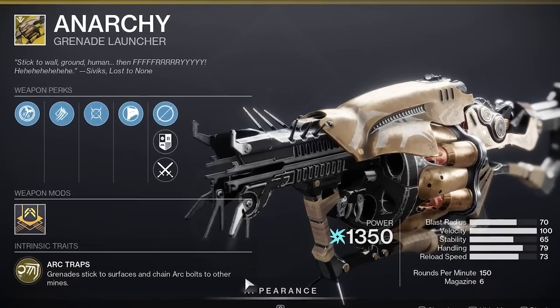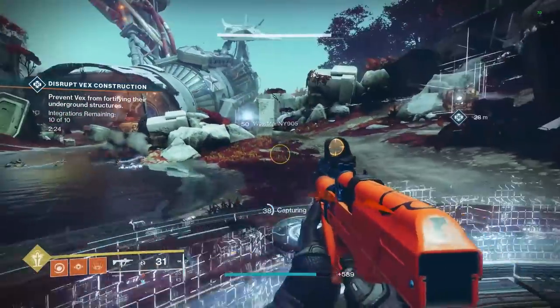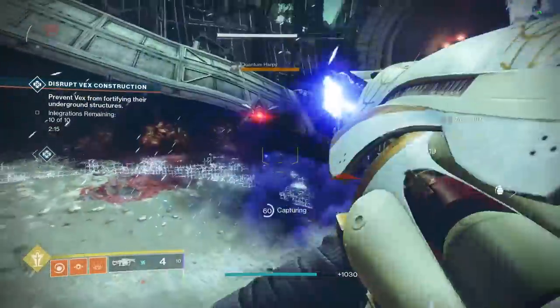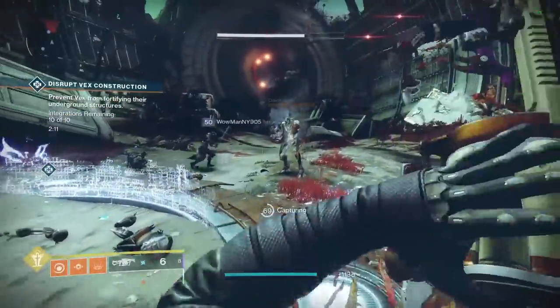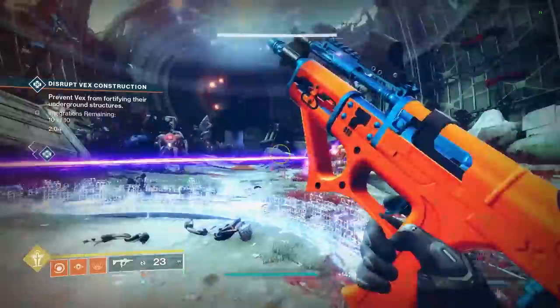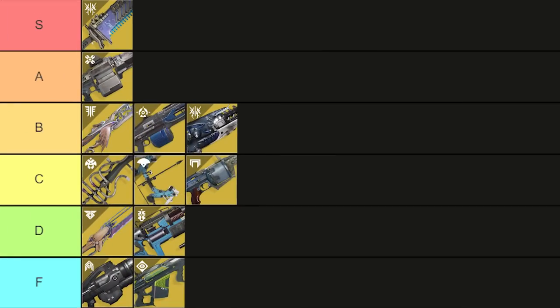Anarchy used to be the greatest exotic ever made — the best at add clear and DPS — but the nerfs have been pretty hard on it. It's still good for add clear but we have about half the ammo we used to, so for longer encounters without ammo drops you're kind of screwed. A catalyst would definitely pop it back into the meta. It's still great for passive damage, good against champions, and for spawn trapping in speedruns. Overall it's still an A tier weapon because nothing else in the game does exactly what it can do.